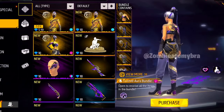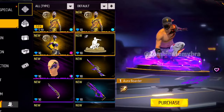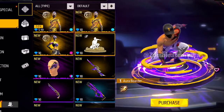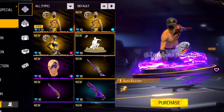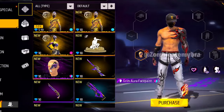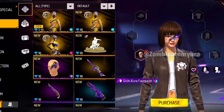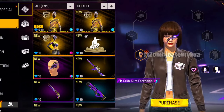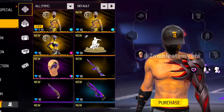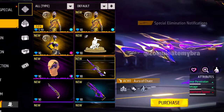One of the things coming into the game this week is the Aura Border, which is like an emote — kind of, sort of. I think it's an arrival emote. Anyways, this is probably going to be free, along with the Grim Aura Face Paint. There's probably going to be a huge event for it — this one's probably going to be free for logging in or doing some eliminations or something.